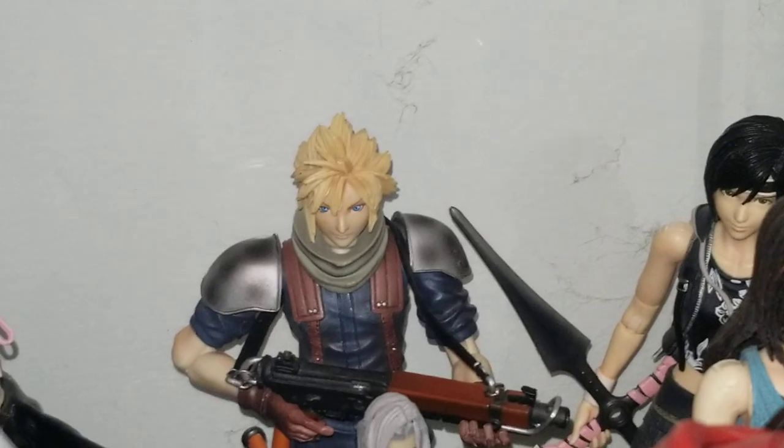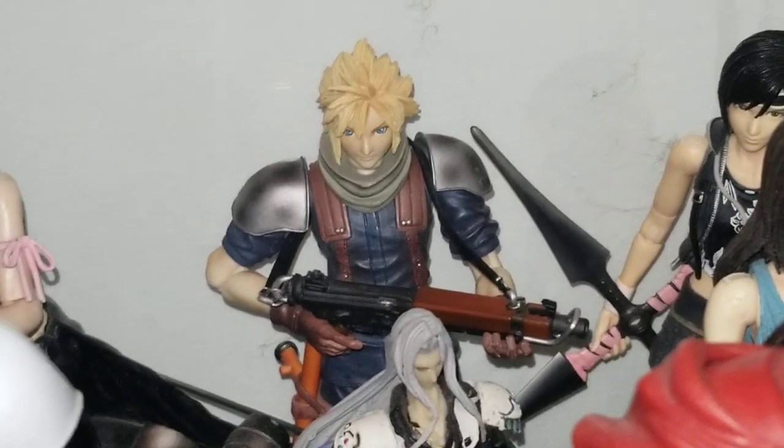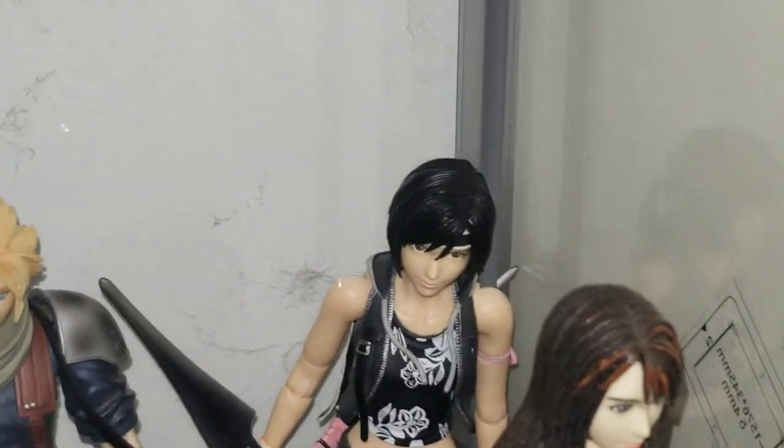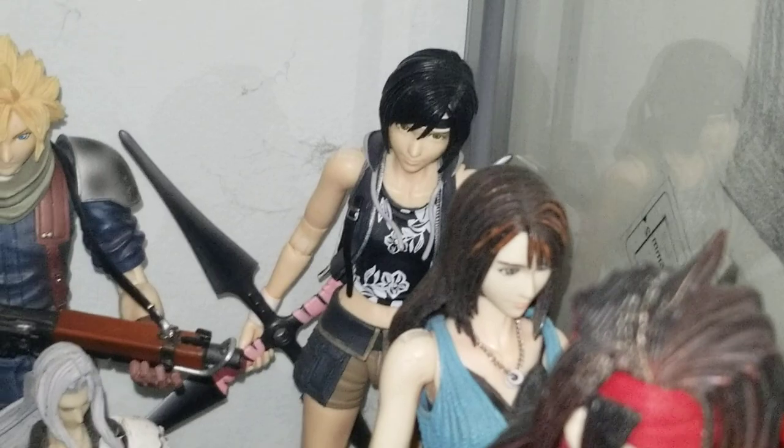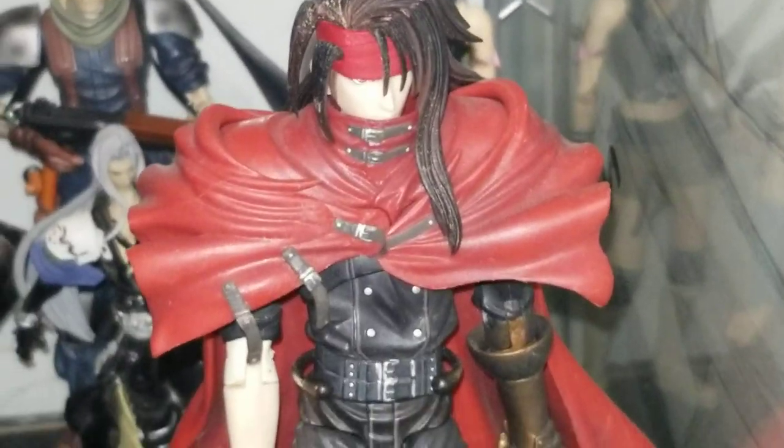Down at the very bottom shelf we have Sephiroth from Advent Children — these are the regular Play Arts figures, not the Kais. Then there's Tifa, Cloud on the Fenrir — the small version of the Fenrir. Cloud back there when he was in the organization as one of those elite troopers, Dissidia Sephiroth, a little nendroid, Yuffie from Advent Children back there in the background, Reno Hartley I think is her name, and then Vincent.